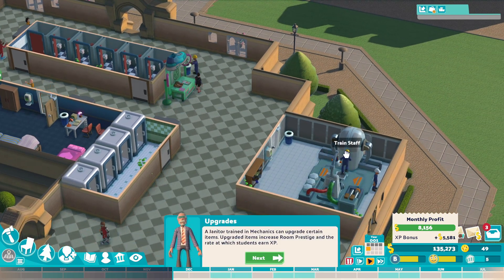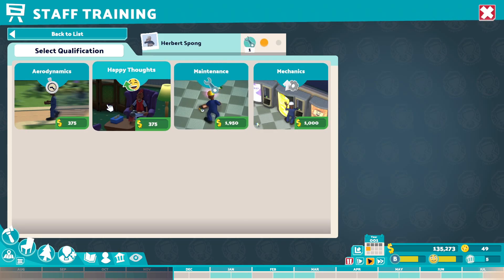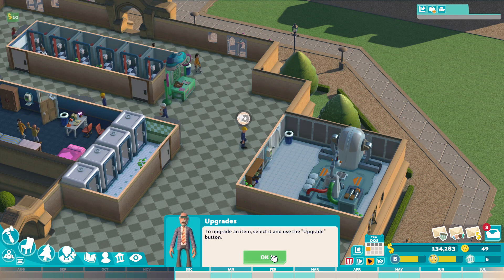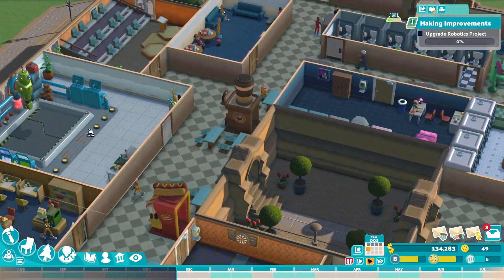Guess what? You get to go train now too. Happy thoughts, maintenance, mechanics - yes, I want multiples. If we can upgrade stuff, upgrade items, increase room prestige, and rate at which students earn XP - create an item, select on a use, upgrade button. So can I upgrade like anything?